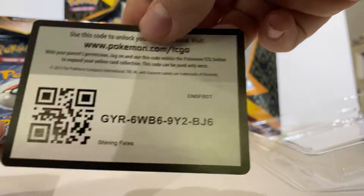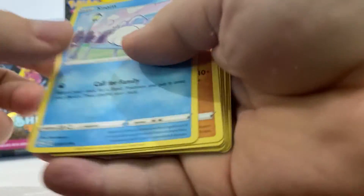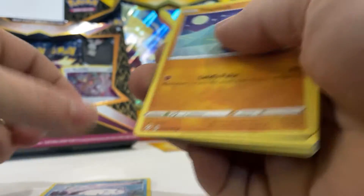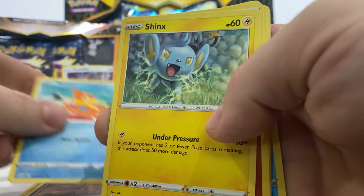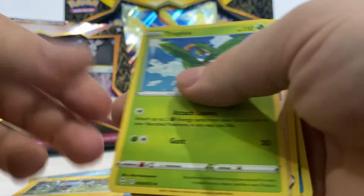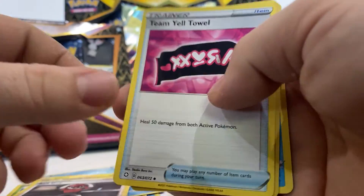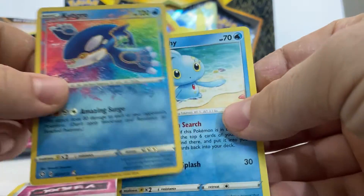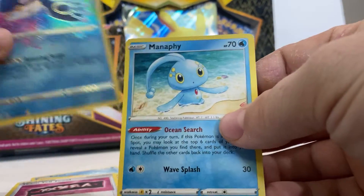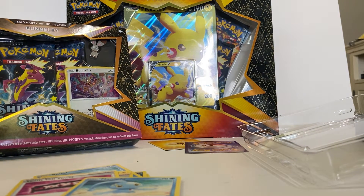Here's the code card. Got a Snom, a Treepunch, Nickitt, Brozzel, Shinx, energy, Tropius, Ball Guy, Team — and oh, a Kyogre holo and a rare Monopoly! Set that off to the side and we'll get into the third pack.